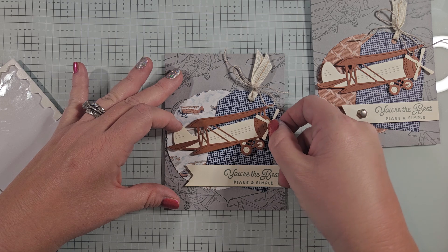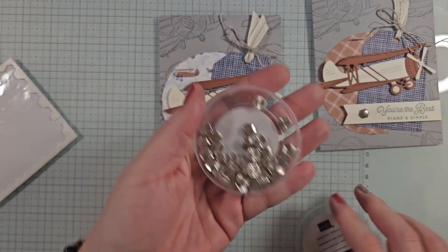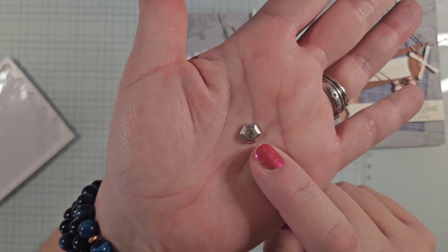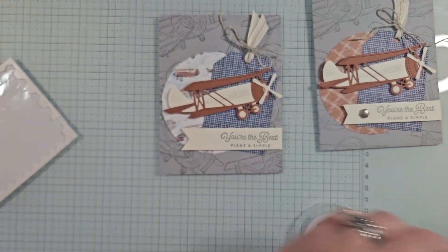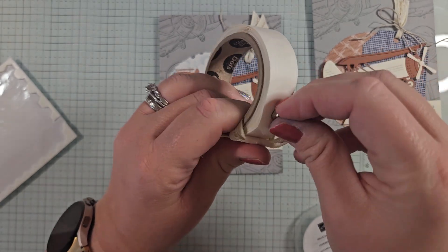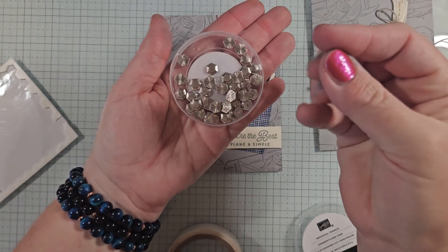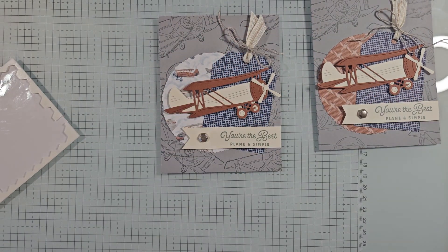Pop the plane up at an angle like it's taking off — perfect. For the final finishing touch, we're using one of the industrial trinkets. They have two sides: a flat hexagon side and a star-textured side — I'm using the star side. Attach it with a glue dot and stick it on the card. Note that these trinkets are a bit heavier than normal embellishments, so you may need extra postage if mailing.